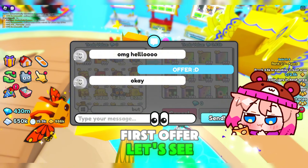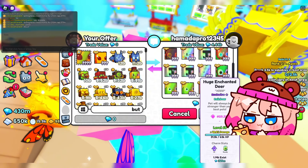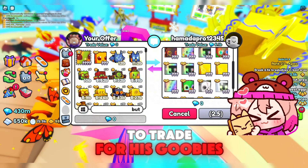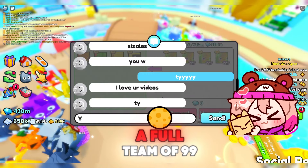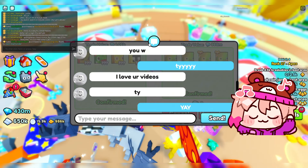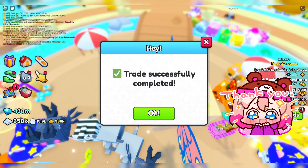First offer — he's got lots of rainbow huges and lots of goobies. I think we're going to be looking for lots of titanics, but I do want to trade for his goobies. I'm trying to get a full team of 99 rainbow goobies since they're so cute. Yay, thank you.